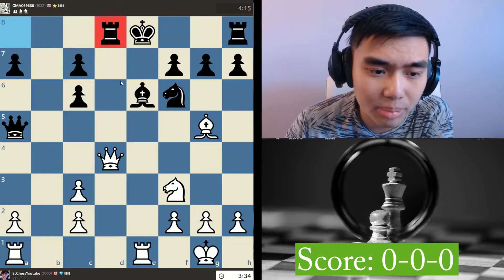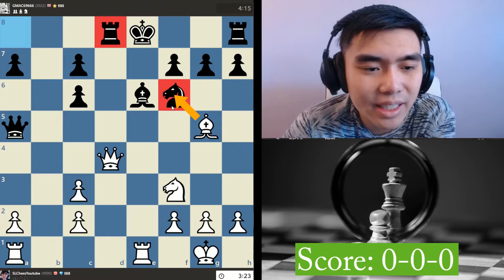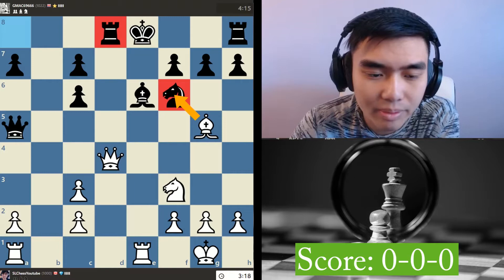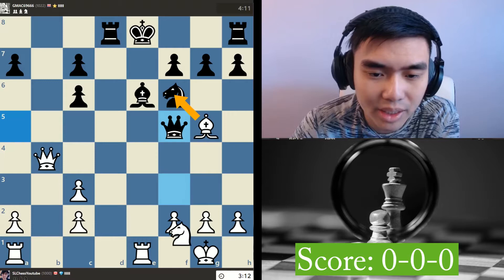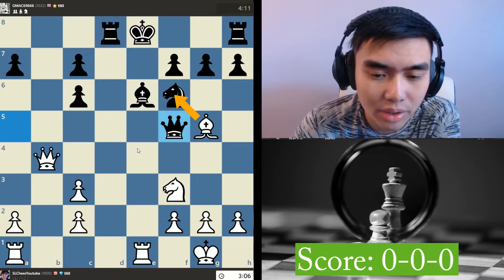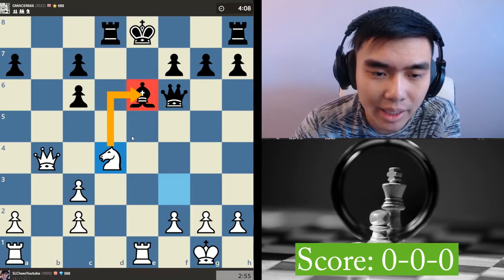That's a good move - he's threatening my queen. Could play here. Taking there looks fun but probably not great. Let's just play queen here, try to undouble our pawns, don't let him castle. Pawn structure is really good. He plays that move. I wanted to play knight here but he can just capture there, which is an issue. Do we just capture here? Capture there, play knight over here - looks pretty good. He still can't castle in this position. I'm threatening to capture here, threatening to capture there. There are pins everywhere - it's kind of annoying for my opponent.